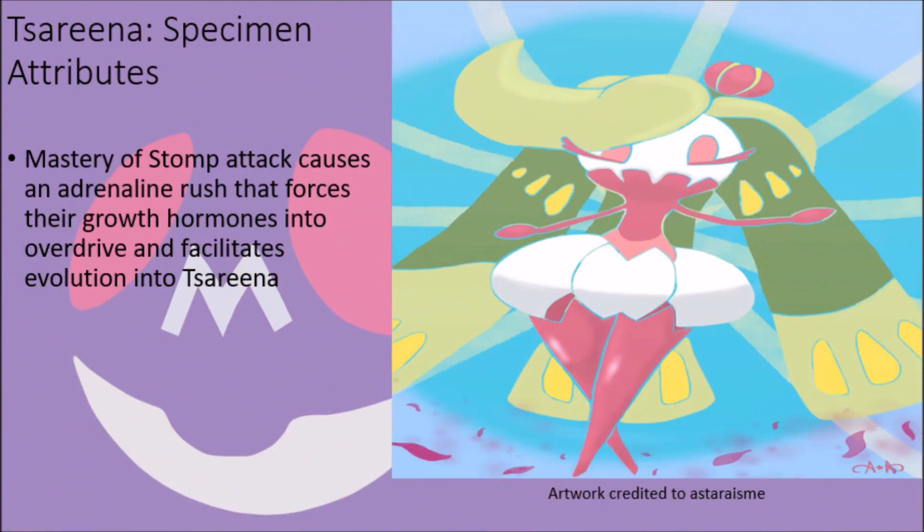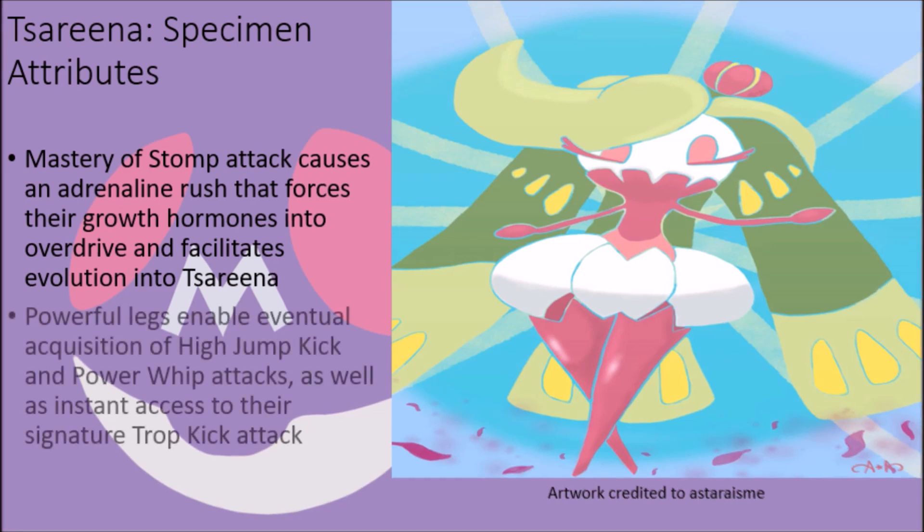While Steenee are able to remain in their current state of evolution for as long as they wish, when they finally master the Stomp attack and use it as a vicious tool to batter down opponents, the adrenaline rush causes their growth hormones to go into overdrive, facilitating rapid and immediate evolution into their adult form, Tsareena, with a massive boost in overall power. In evolving, they become even stronger fighters with impressive well-developed tissue inside their legs allowing them to lift and strike with incredible force, as indicated by the shift in their EV yield from 2 in speed to 3 in attack, gaining access to the powerful High Jump Kick and Power Whip attacks later in life. They also mix their powerful floral fragrance with their kicking to learn their signature Trop Kick, a mildly powerful blow that lowers the opponent's attack stat every time it successfully connects.